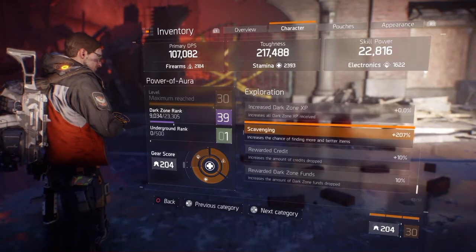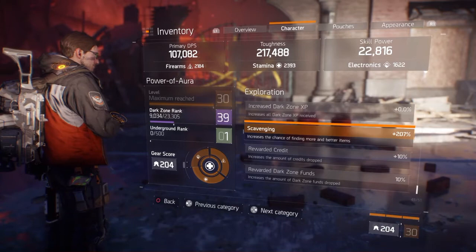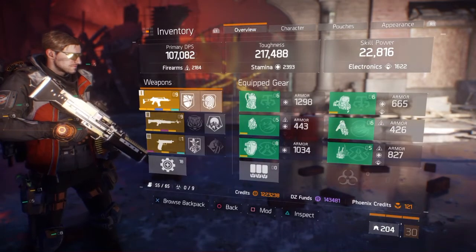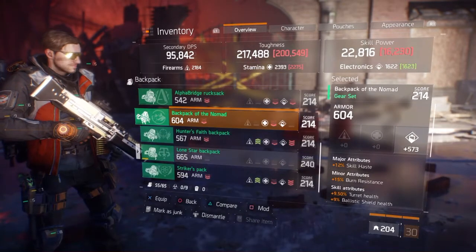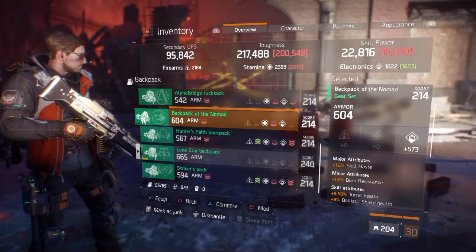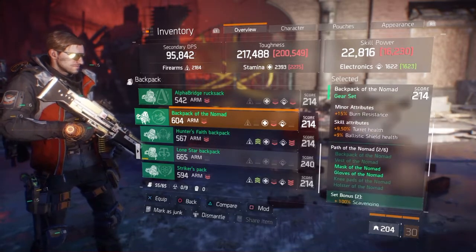What you're seeing right now is me going through my stats. I actually wanted to check my scavenging percentage, which I see is at 207%. Before, I had it at like 241, but I changed a couple of things so apparently it dropped.